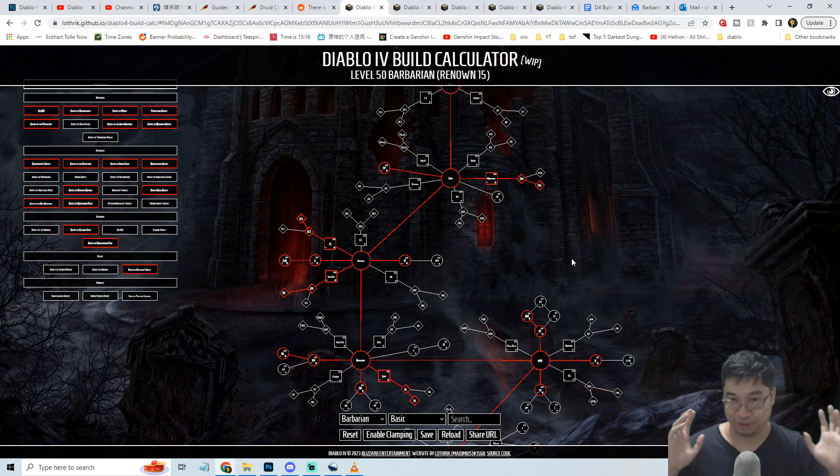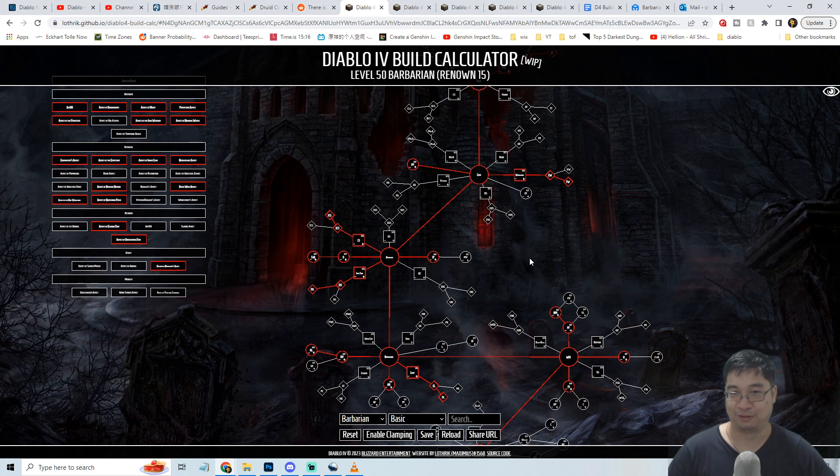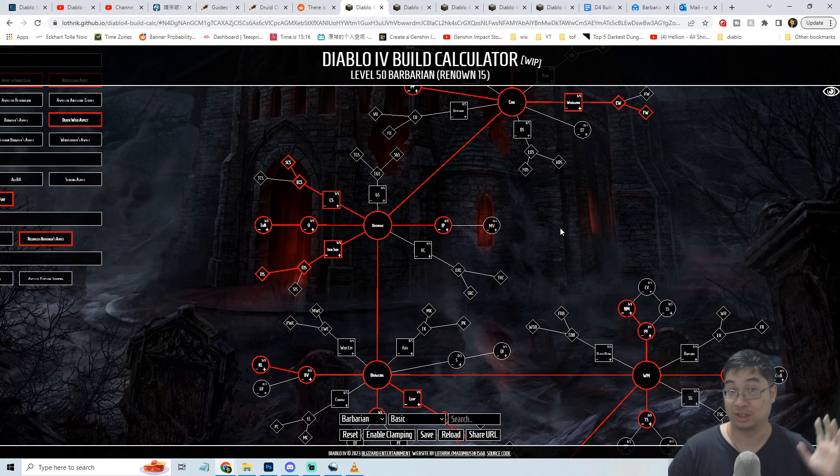Welcome everyone! Today we have a new build video for Diablo 4 - an AFK Barbarian thorn build. Some viewers asked for a thorn build, and others wanted something for AFK farming. If you go for a few-minute break or to the bathroom, you can leave this build on and monsters will just kill themselves when they hit you.